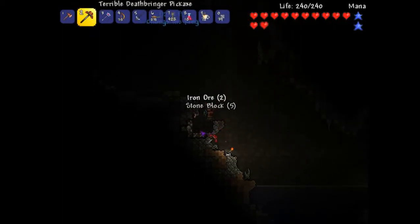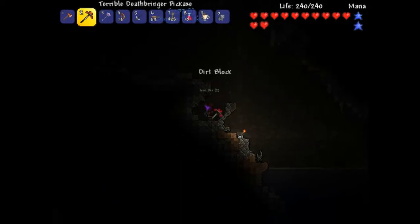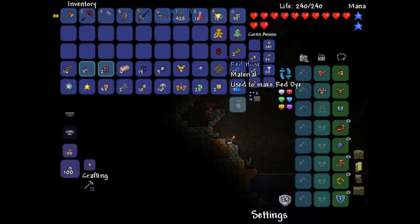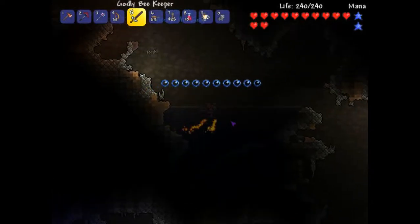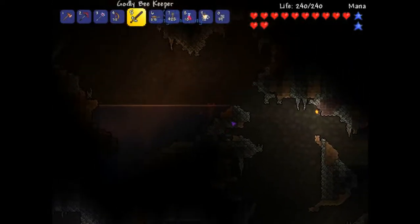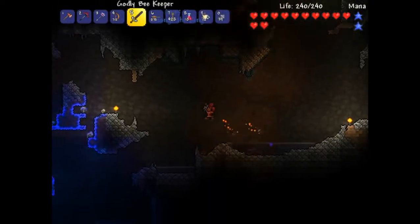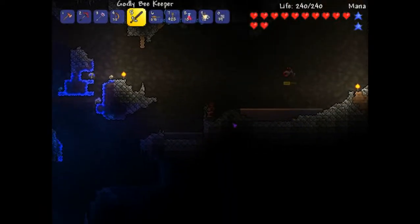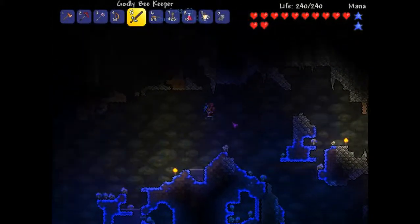I need more iron! Where's that dye trader dude? I'm gonna give him those strange plants. Alright, so that's ten. I got some quality dyes. What the hell is that? It's a crab. My hat looks so cool.